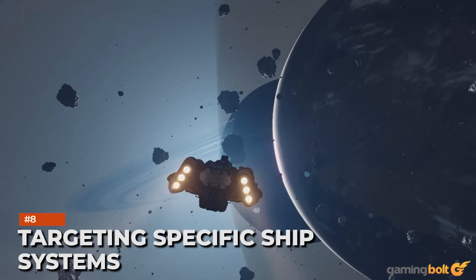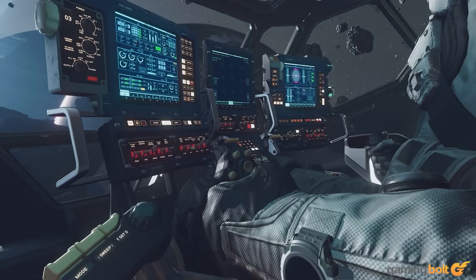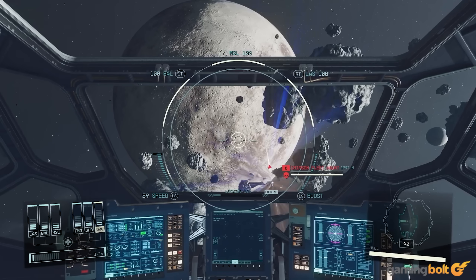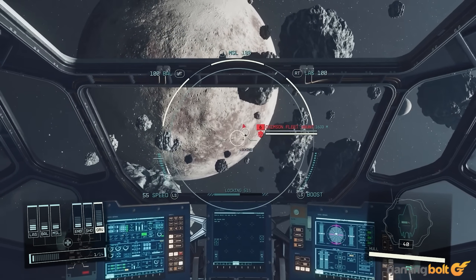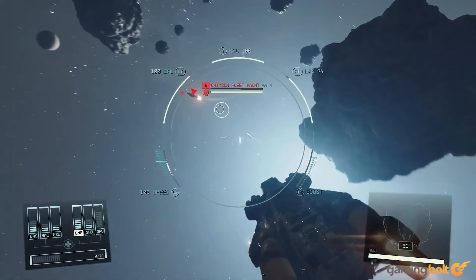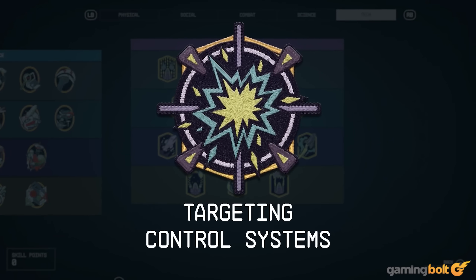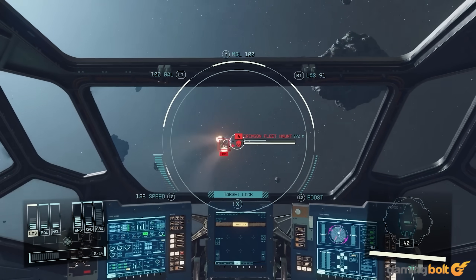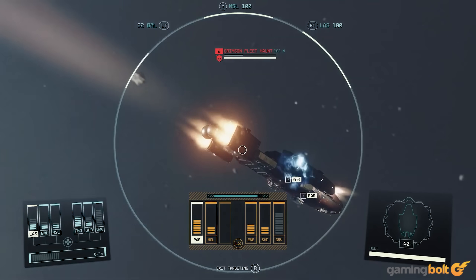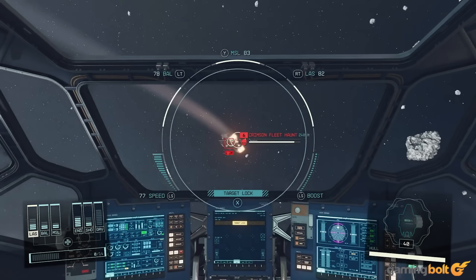Targeting Specific Ship Systems: Skills in Starfield are far more than just exploration or dealing more damage — they also influence space combat in different ways. Pick up the Targeting Control System skill to target individual systems on an enemy ship, potentially destroying its shield to reduce defenses or the engine to stop it from moving. While Bethesda hasn't confirmed that enemies can do the same to you, it stands to reason that such a thing should be possible. So think twice before initiating jumps in the heat of battle.